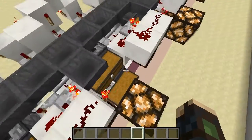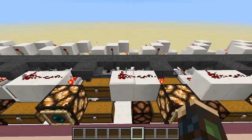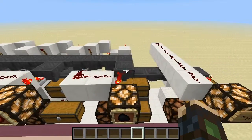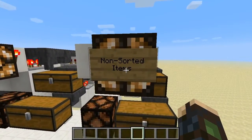And then we have the diamond - each of these are labeled on the front also. We've got the emerald, ender pearl, apple, chicken, steak, coal, and at the end we will have all the items that are non-sorted.